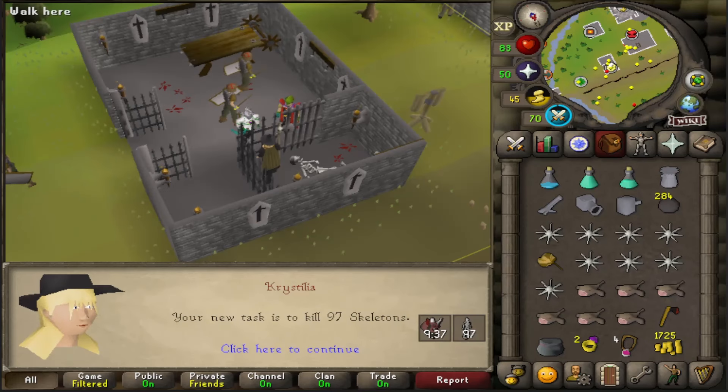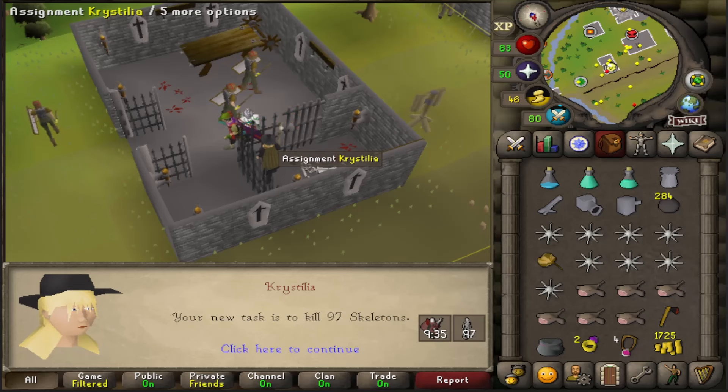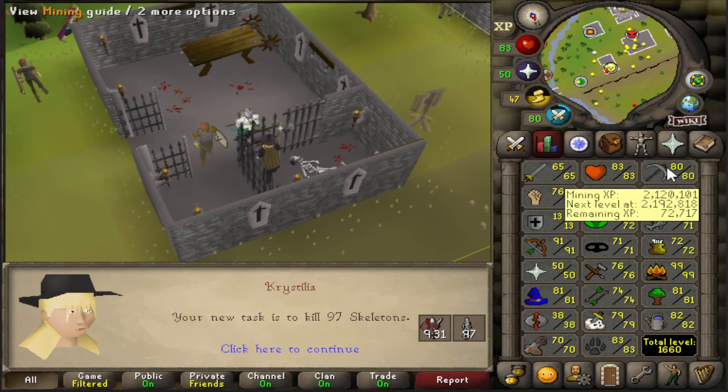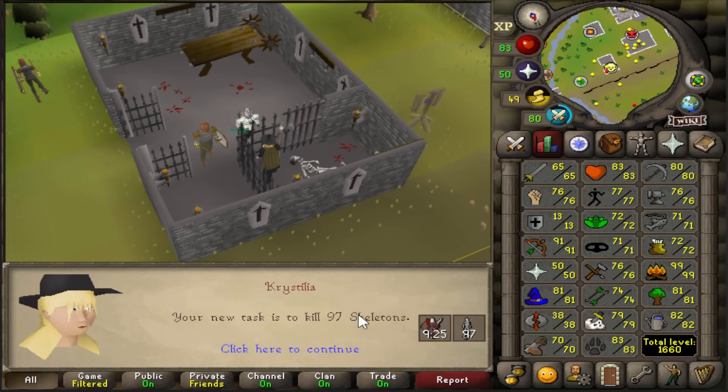This was the task I was looking for. I want to try getting a Dragon Pickaxe because I refuse to do any mining past 80 without a Dragon Pick. It just feels weird when I'm mining, and I do actually quite enjoy mining. So let's do some... I can't remember what the boss's name is. Calvarion.